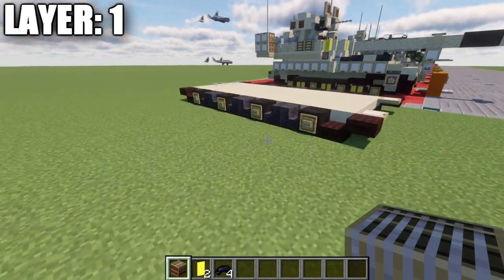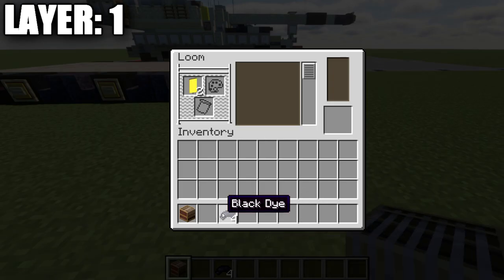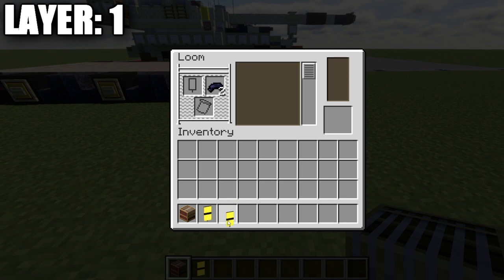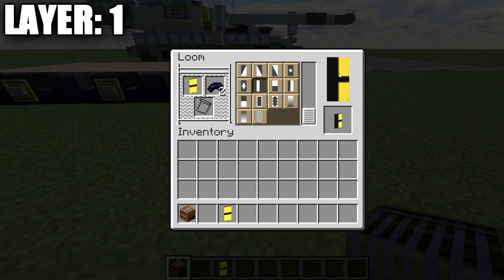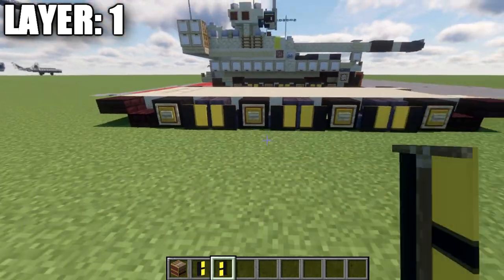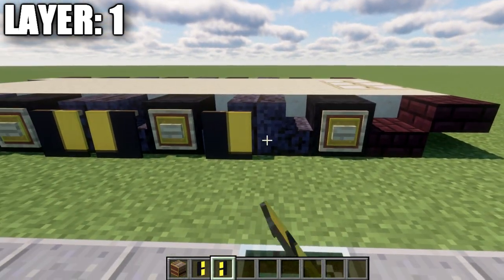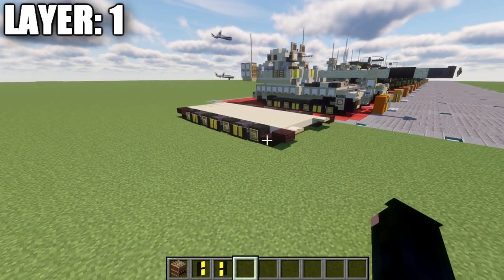Moving into our banners — you'll need two yellow banners, black dye, and a loom. In the loom, place the yellow banners and black dye and apply the pattern that goes horizontally through the center. Then put each banner back in the loom and split them in half — one with the black line on the left side, the other with it on the right. Place both banners on the sides of the polished black stone stairs. Once complete, that concludes layer one entirely.